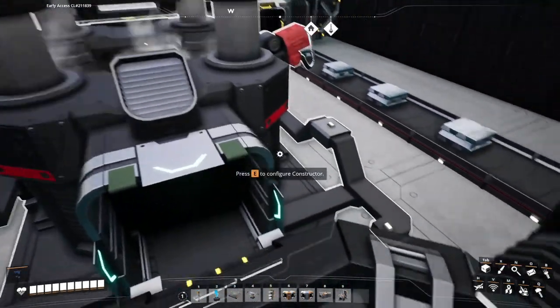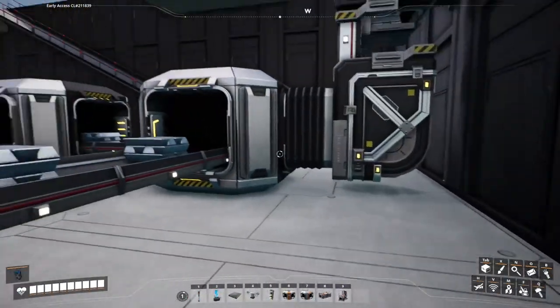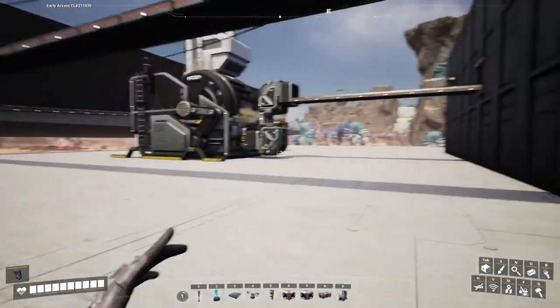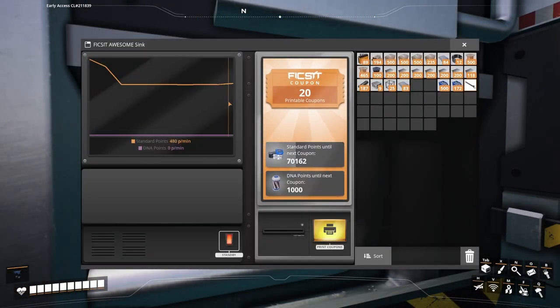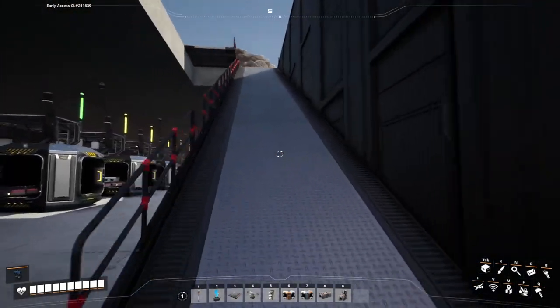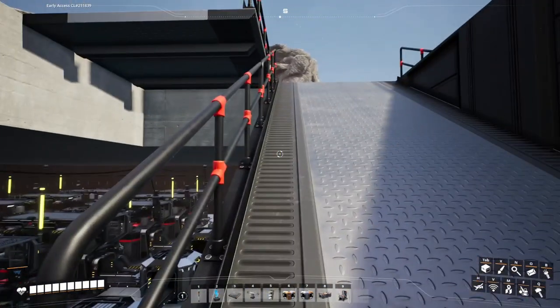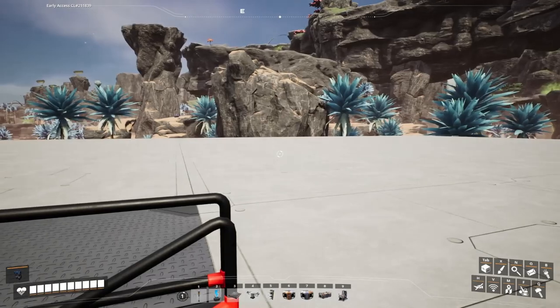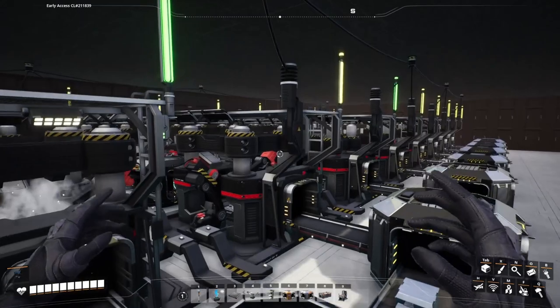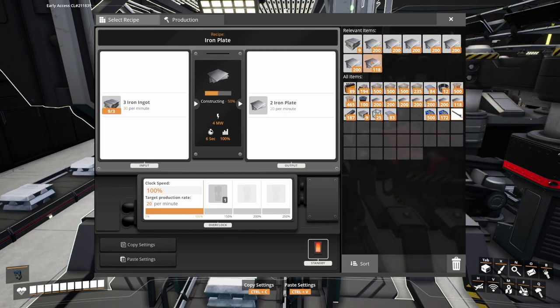It will get there. 120 per minute going into the awesome sink — that should have increased the rate of tickets. 492 per minute, 480 and rising. What were we at? 720. I'm hoping the iron plates are worth a little bit more. It's already sucked it dry. And then this can be the second floor. Eventually we'll have 16 constructors making iron plates, so that's 320 iron plates per minute. We will get there.